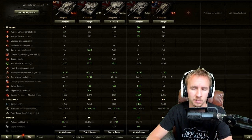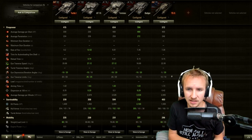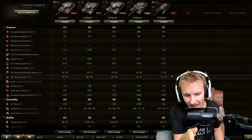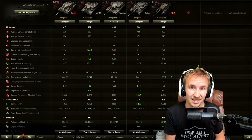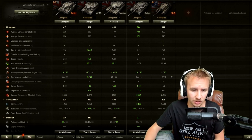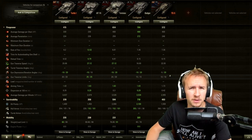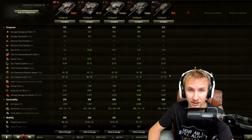The TS5 has half the gun depression and half the traverse speed of the Tortoise. If you lock down the tracks of a TS5, it often can't get that extra shot into you as you move to its side. The Turtle, on the other hand, can likely turn its gun further or depress over a ridge line to keep engaging even when tracked — definitely keep that in mind when fighting these, and there will likely be plenty of them in the matchmaker for the next week or so.